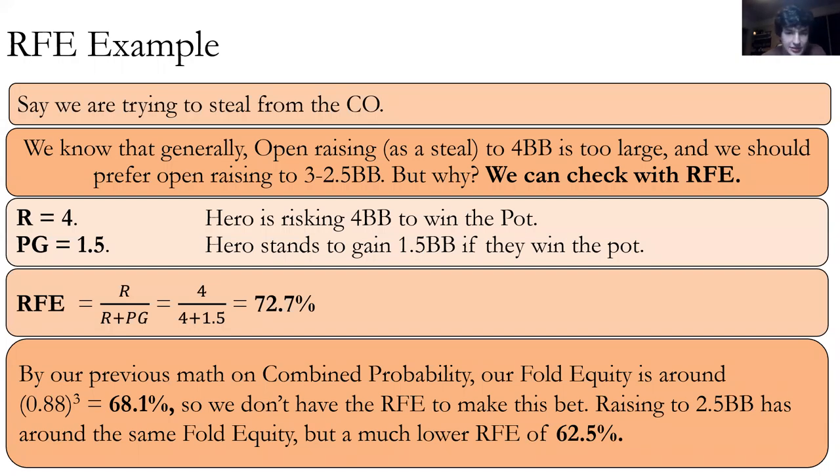Similarly to pot odds, there's nuance we ignore. We generally know that open raising as a steal to four big blinds is too large — our default is three, and we go down to 2.5 from the cutoff. Let's check with RFE: risking 4 to win the blinds gives an RFE of 72.7%. But our fold equity from the cutoff is about 68% by combined probability, so we don't have enough fold equity for that steal. When you raise to 2.5 big blinds, we have about the same fold equity — and since nobody in practice adjusts differently between $5 and $6 raises, this makes the steal profitable.